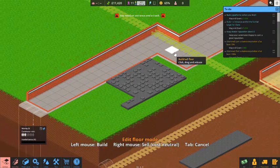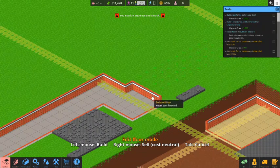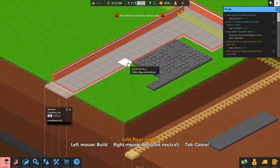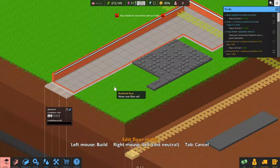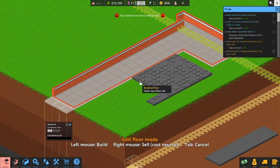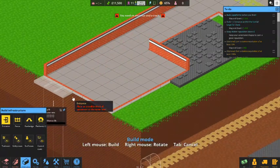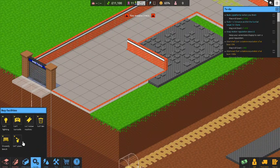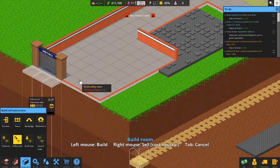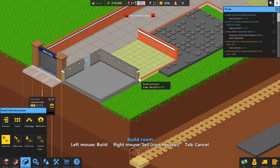We'll build it all the way to the train platform, then sell this part backwards to get a little money off that, and expand to get it nicely squared off. I think we'll build our utility room and tool room over here, then expand this way to allow for construction of the turnstiles and the platform itself. Let's go ahead and put in some infrastructure. We'll start with an entrance and then a four by four utility room, then drop a tool room there with the door there.